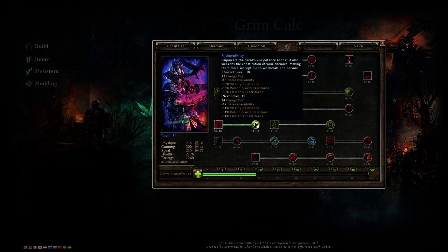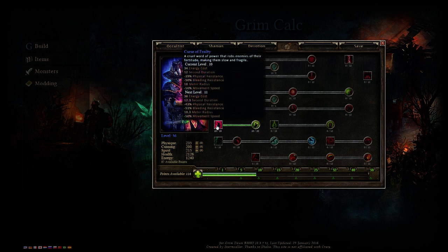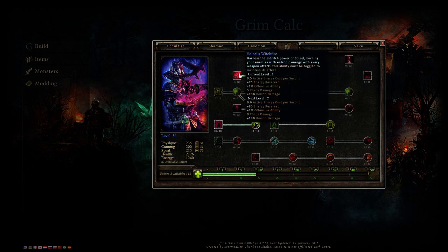To my knowledge, Vulnerability stacks with the Shaman's Devouring Swarm debuff. Here's why: Devouring Swarm is considered an attack — 62% of attack damage converted to health — whereas Curse of Frailty is simply a curse. If you have two curses, the debuffs on the same property won't stack, but if it's an attack applying a debuff it will stack with your curse. That's how I've been playing and I'm pretty sure it works.